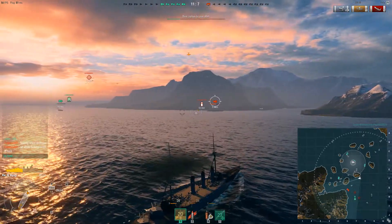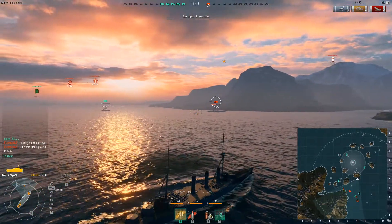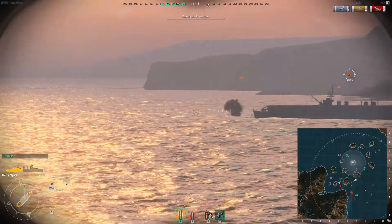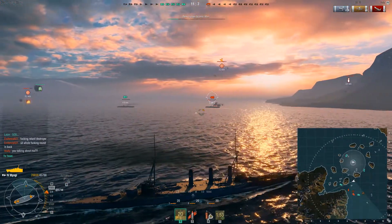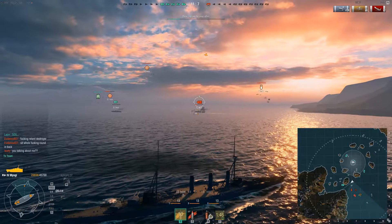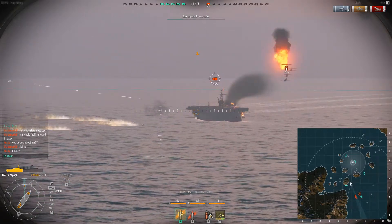Battleships do have a repair capability with T — it just doesn't do much, but every little bit helps. Always use HE against carriers. If they're on fire, they won't be able to send any more planes out until they put the fire out. Plus, you still do a lot of damage because they don't have a lot of armor. He's starting to turn hard, and he's gone.